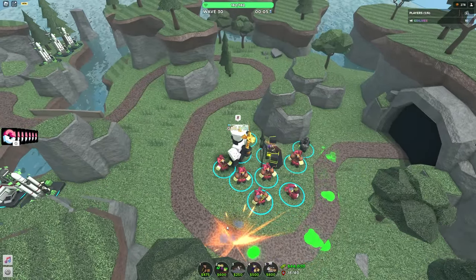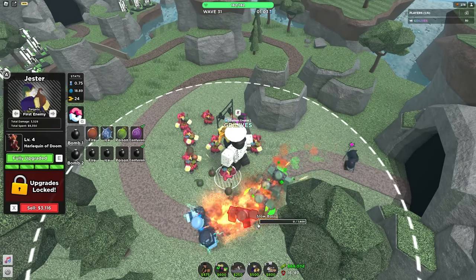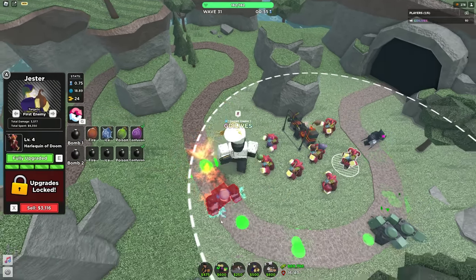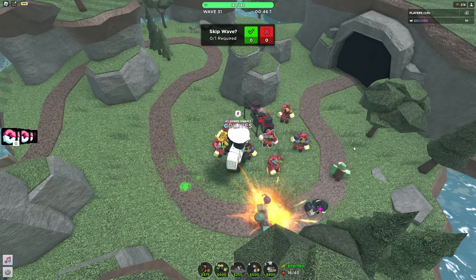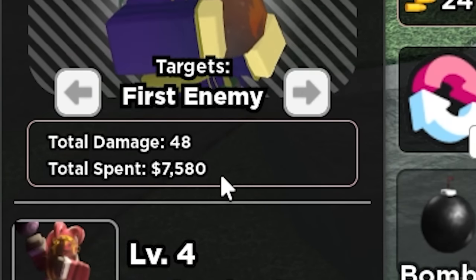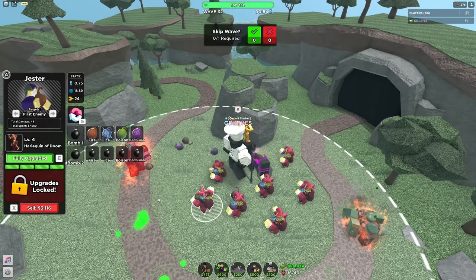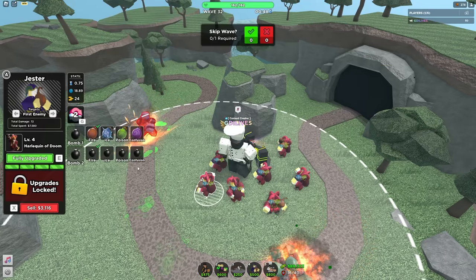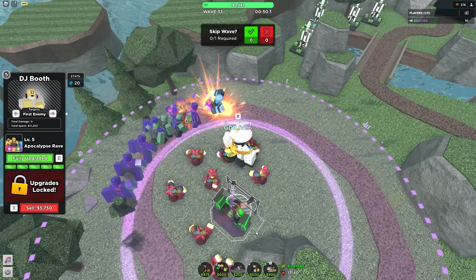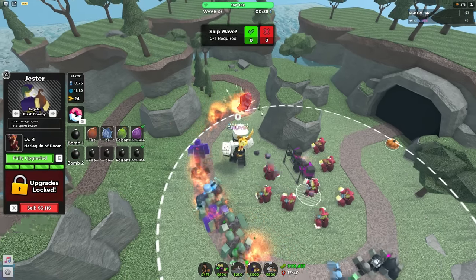I was gonna see if just spamming these bomb fellas across the map works. Wait, can it confuse the speedy boss? It's not confusing - what the hell! I just want to see if we can win purely off the Jester. The confusion thing doesn't work all the time, it only works every so often. I'm gonna equip more with confusion. This poison thing isn't doing anything - only 48 damage. The DJ booth seems to be in the ground, I don't know if that's supposed to be like that.